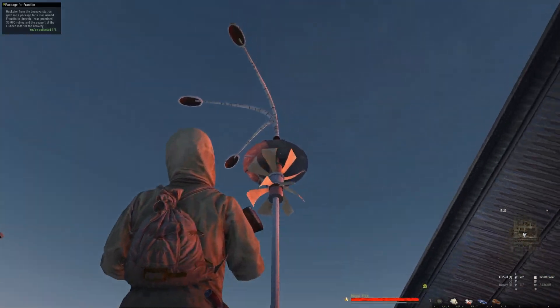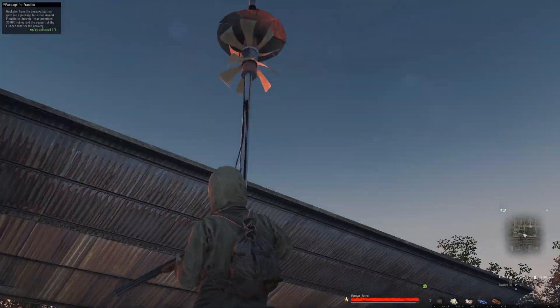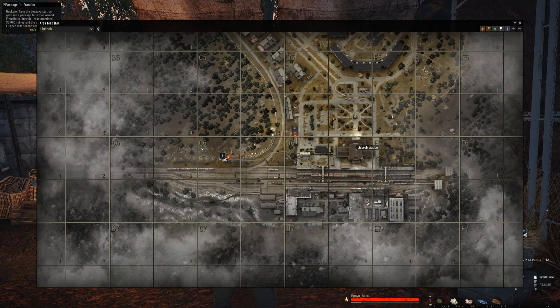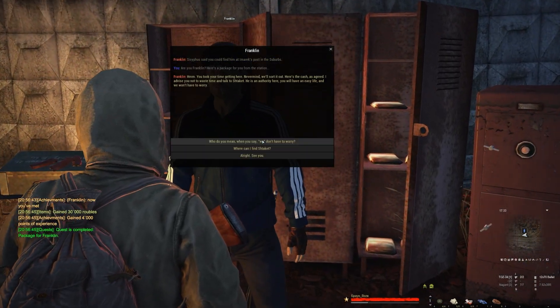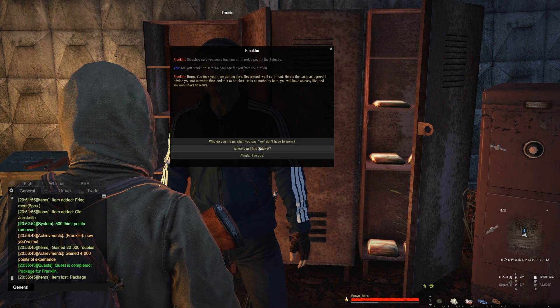That noise you're hearing is coming from this device — it's called a jammer. It's used to scare away certain mobs to keep this area safe for newbies. Remember this jammer for later. Here's Mr. Franklin down in Charlie Six, Grid One. I have a package for you — gained 30,000 rubles.